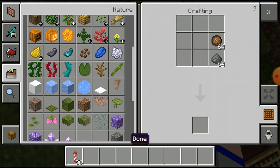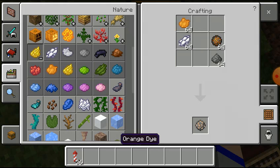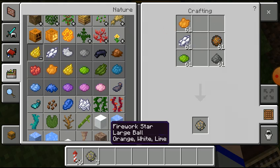And you have to put all the dyes in it: white dye, orange dye, lime dye. If you get the firework star, then you will take it.